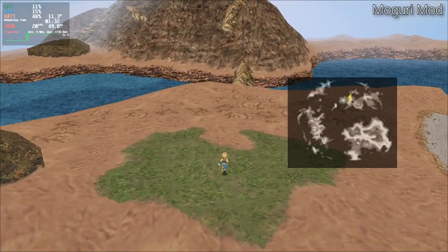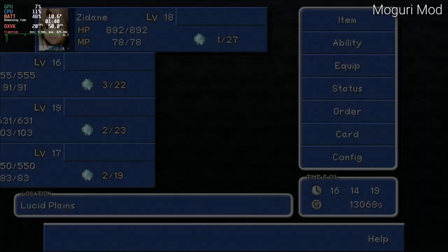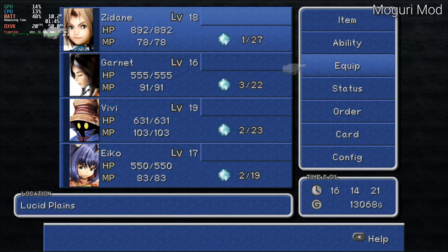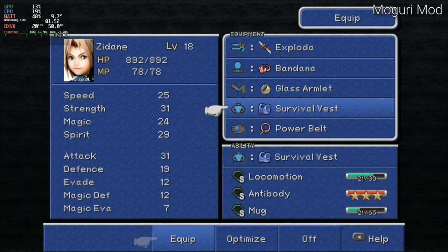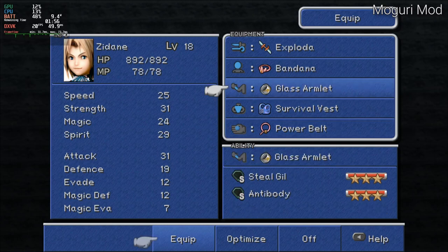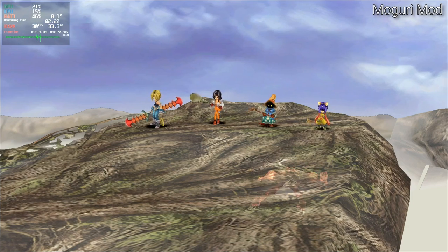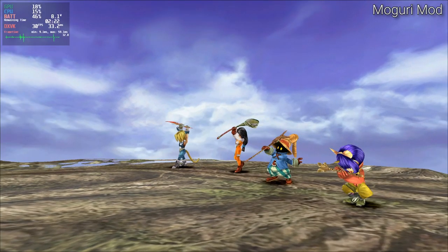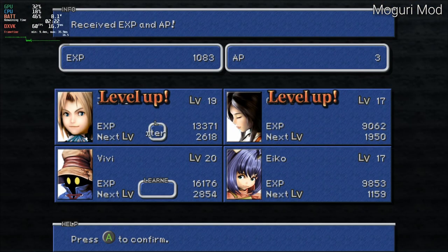When you open the game's menu, it will have the same fps as whatever you were doing in the main game, so the menu opened on the world map will be frustratingly choppy to navigate. There is one part of the game that actually runs at full 60fps: the post-combat experience screen. So while most of the gameplay is pretty choppy, at least leveling up is extra smooth.